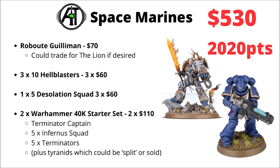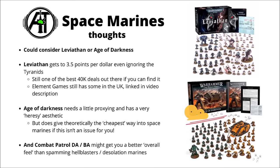It's kind of interesting that the fancy Primarchs are some of the best ways to get points on the board in terms of money spent. They do seem to be the best things on sale, and it's surprising that the various copies of Space Marine Combat Patrols don't actually seem to win this contest against things like Hellblasters. The Leviathan box set still gets you to 3.5 points per dollar even ignoring the Tyranids, which is quite good — it's still one of the best 40k deals out there if you can find it.